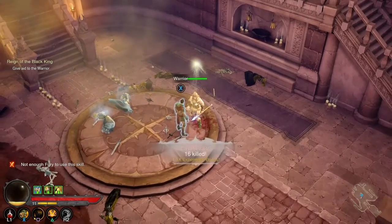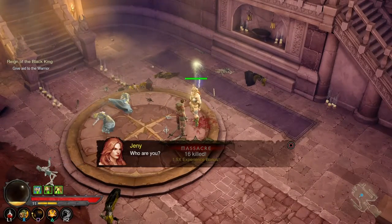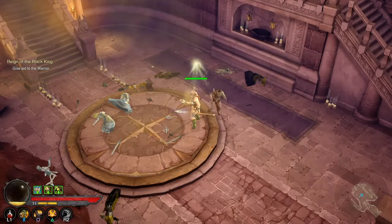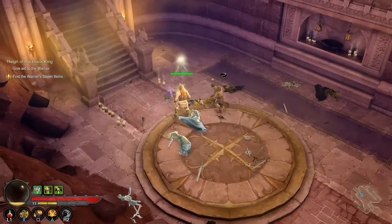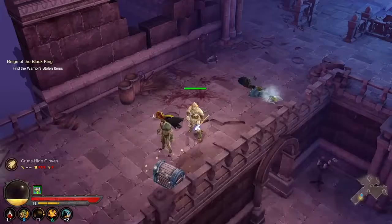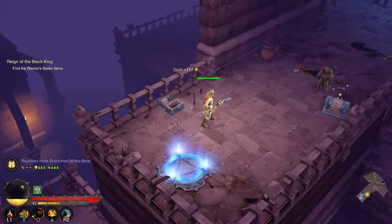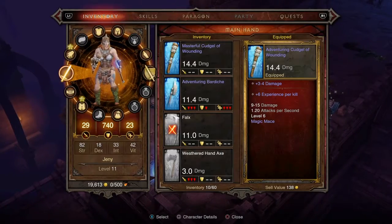Hello, warrior. Who are you? 'You will know soon enough. Help me find my gear — I will reward you.' He's coming with me. So we need to help him find his gear.